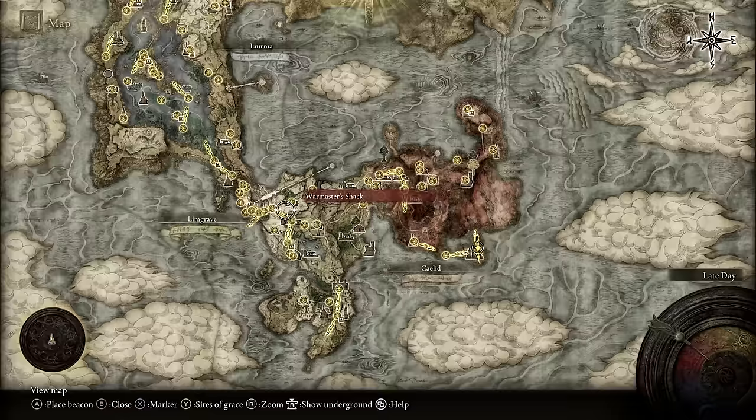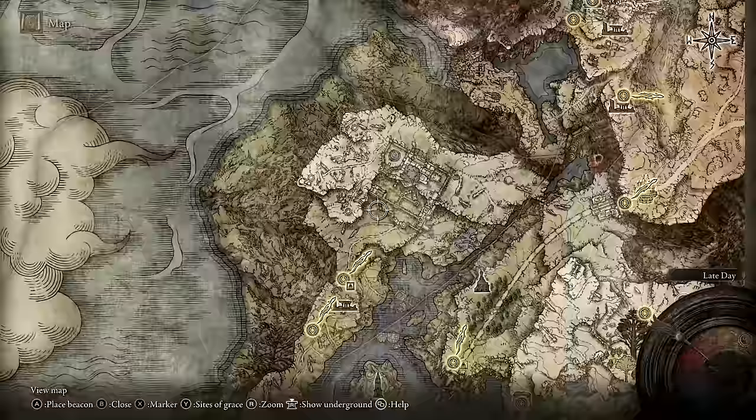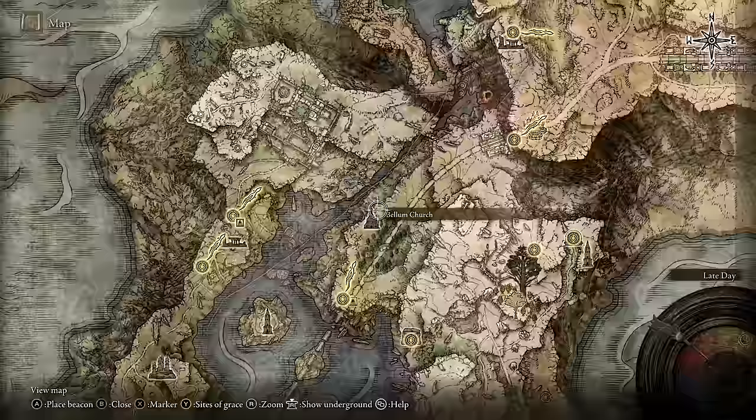You can either go off to Caria Manor and go all through there — this is quite long — and eventually you'll get to a tower where you can access Ranni the Witch. Do her quest line, which is quite long-winded, but I think the more sensible thing to do is to activate the Grand Lift of Dectus.